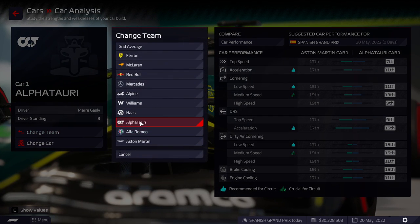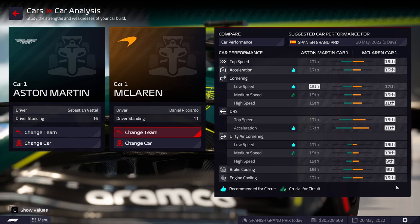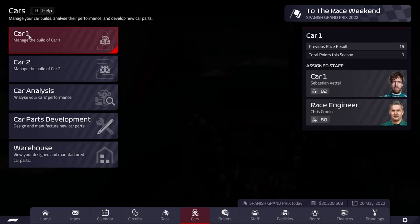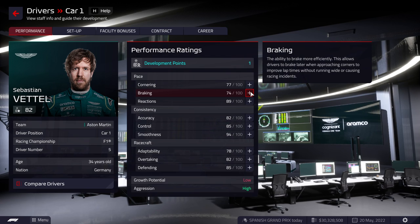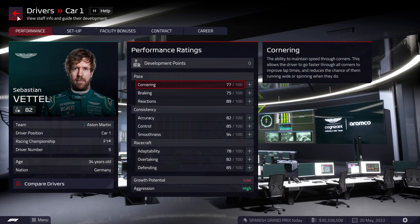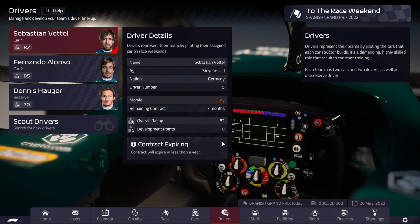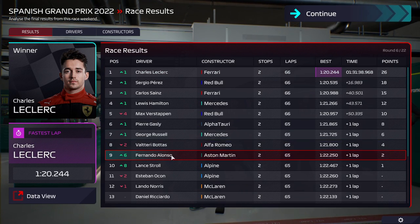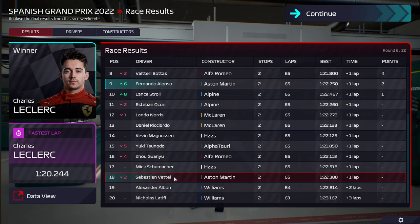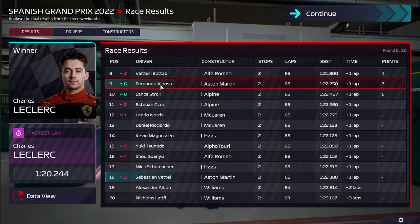AlphaTauri beat us in every aspect, and McLaren beat us in every aspect but one. So we did really, really well — and again, it's mostly due to that red flag. Let's keep improving Vettel's development points. The focus we're going to be doing is pace stats — it's just that valuable. Let's get on with the Spanish Grand Prix. Fernando here managed to get 9th. Vettel wasn't as lucky — it started the same around 15th-16th, but Battle lost out a bit and I mostly focused on Alonso.